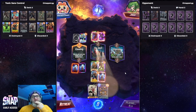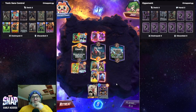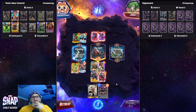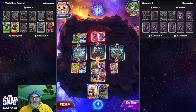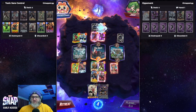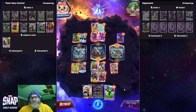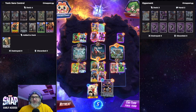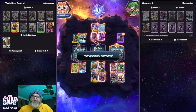We go Mysterio, Thanos, Shang-Chi. I think we just Angela and chill. I reveal first, so we go Mysterio, Thanos, Shang-Chi. Let's play everything — hope they don't have a Shang-Chi. And they retreated. Alright.